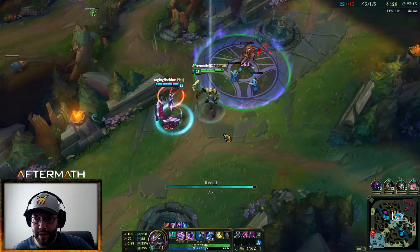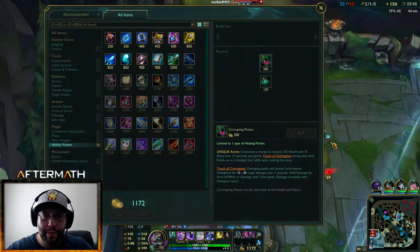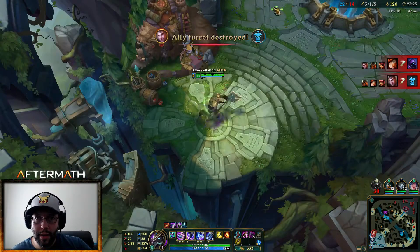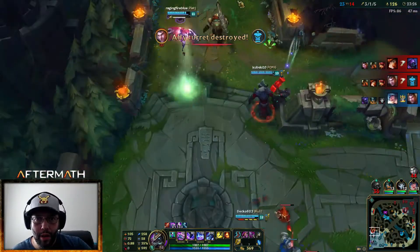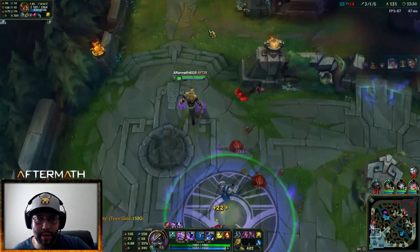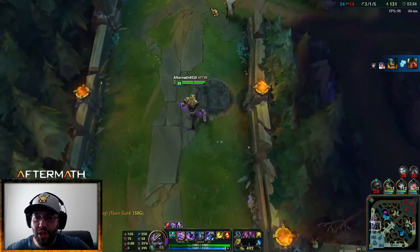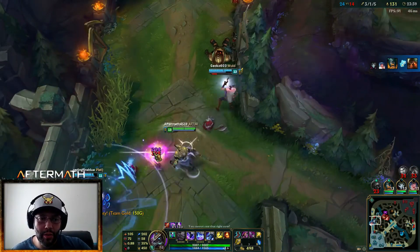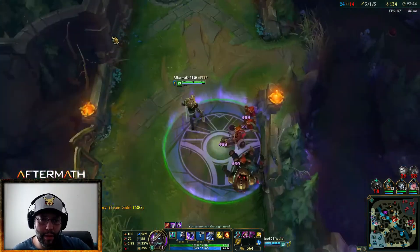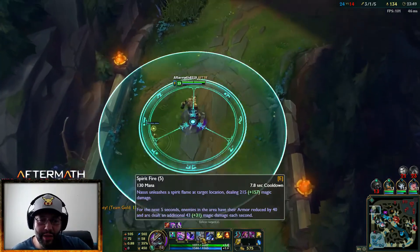I've been hit by that like three times because we need to stop this push — damn, they're doing some hurt. Olaf is chasing him out. There's another kill there. Let's push this all the way back out so they 100% regret pushing it in. How much damage is my E doing? It's doing 215 plus 157, so that's 372, plus it's burning for a ton on top of that.